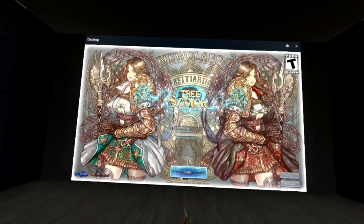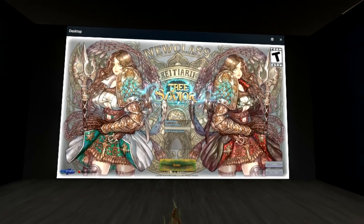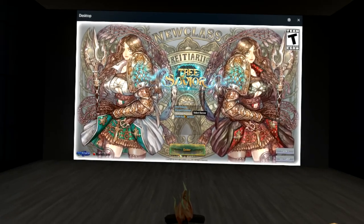As you can see we are already in Windows Cliff House. This is basically like an operating system place for Windows Mixed Reality headsets.